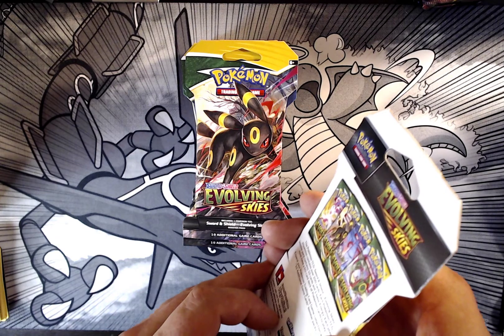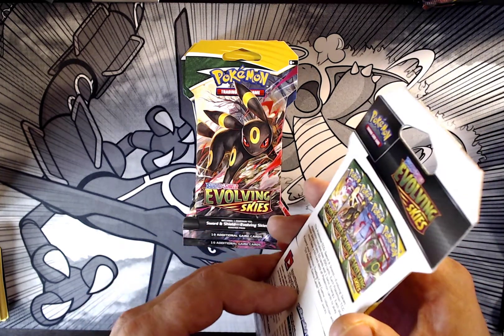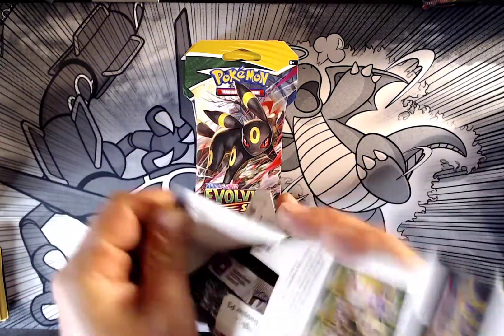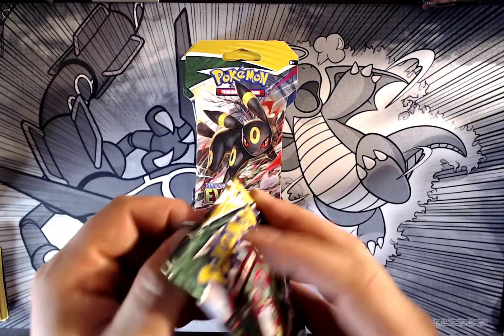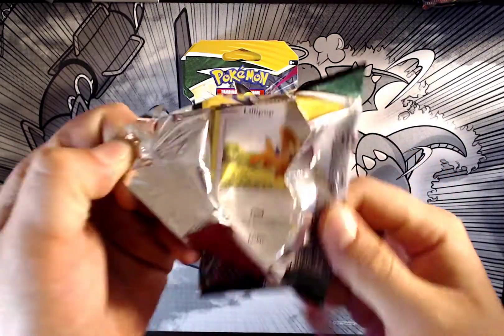Anyway, I opened up like six three-pack blisters, six single packs of Astral Radiance, and then two Cosmic Eclipse single packs. I did get some fire pulls — I pulled a Charizard and Bolteon out of the Cosmic Eclipse.